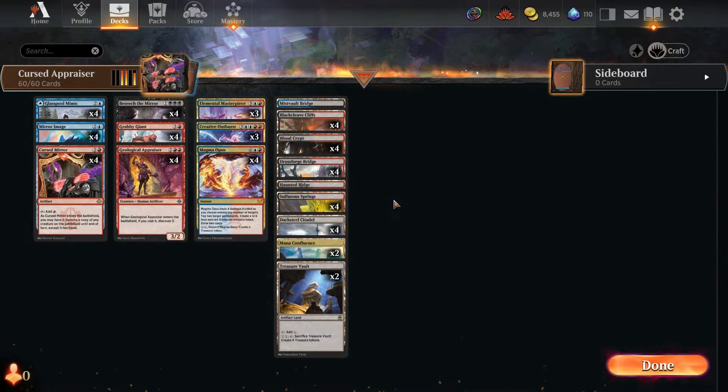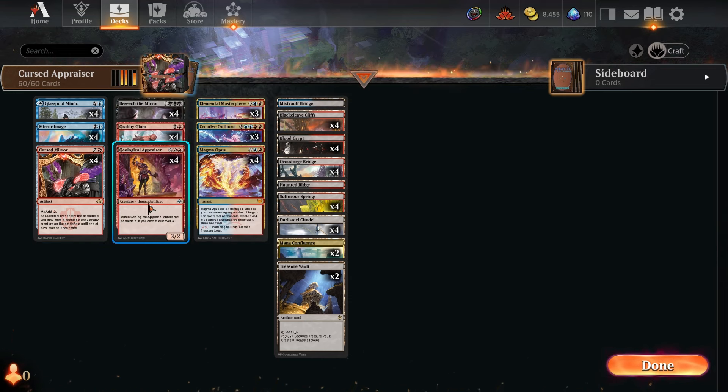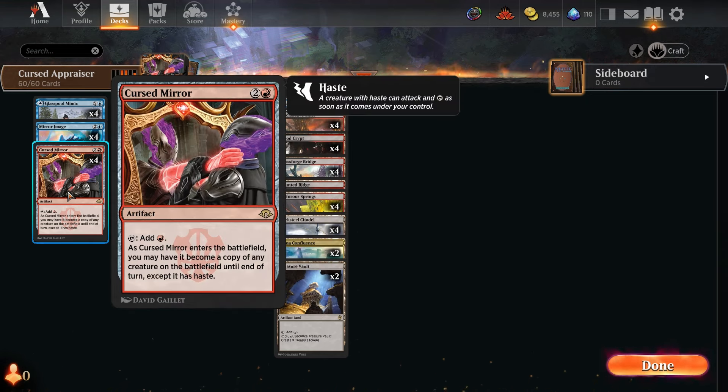Hello and welcome back to the channel. Today we've got a timeless brew built around the new card Cursed Mirror — well, it's actually built around Geological Appraiser, but specifically the interaction between this new Cursed Mirror from Modern Horizons 3, which reads: three mana for an artifact, tap to add one red, but as it enters the battlefield you may have it become a copy of any creature on the battlefield until end of turn, except it has haste.